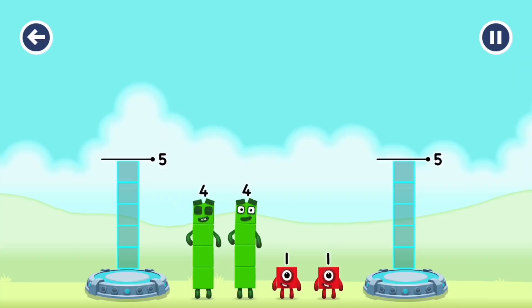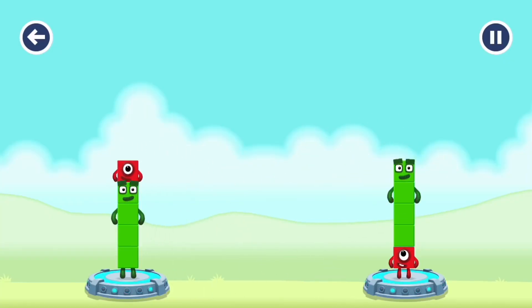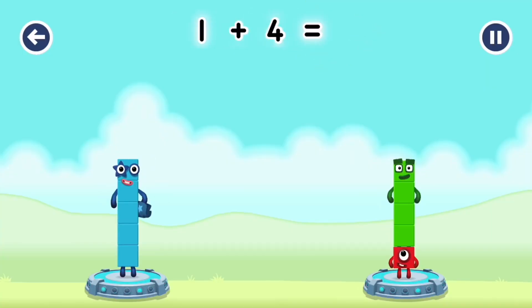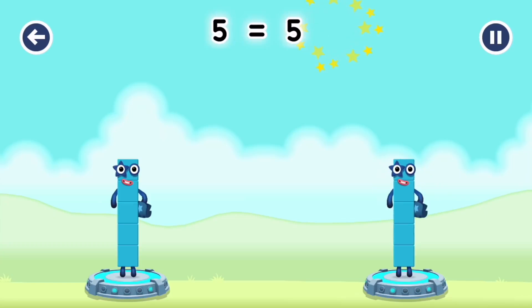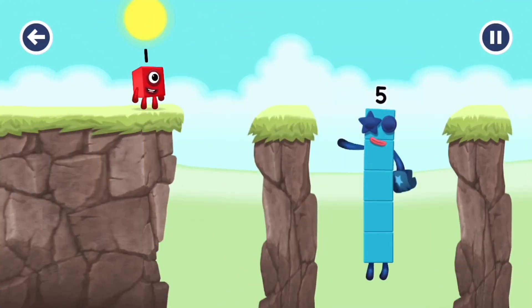Share the number blocks evenly to make two groups of 5. 1. 4. 4. 1. You solved it! Four plus one equals five. One plus four equals five. Five equals five. High five! Yes, you got it!